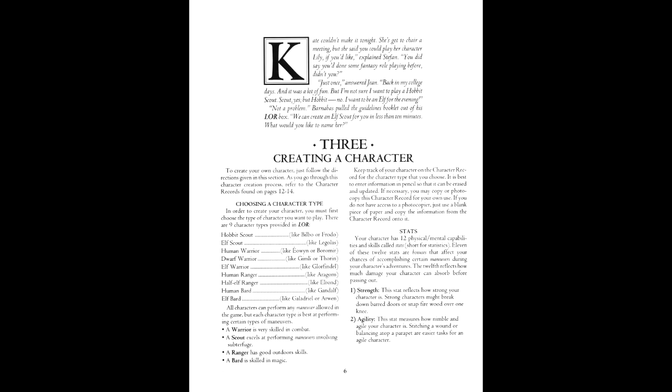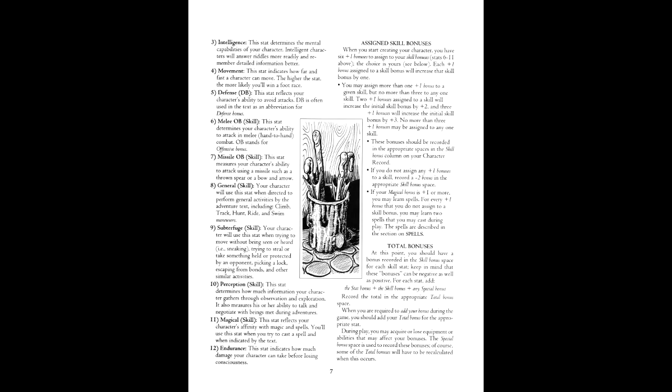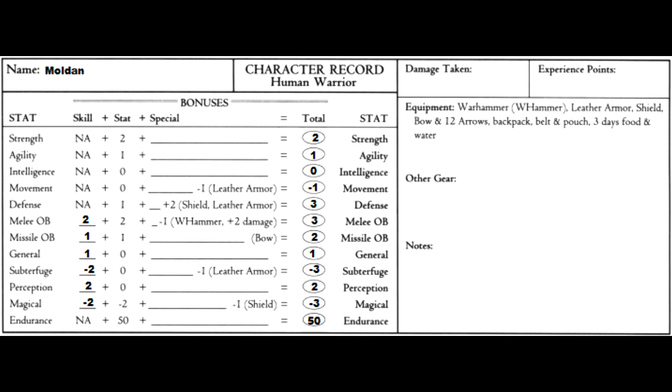Character creation is also brief — you merely take one of the character archetypes, distribute six points between the skills, and assign a modest minus-two modifier to any skills that have no points. For Moldon, we'll go with the human warrior template and apply the six points as follows: two to melee, one to missile, one to general, and two to perception, granting a minus-two modifier to subterfuge and magical. I get a very game book vibe — game book light would be more accurate — as even the game books I've covered had character creation that didn't go this simplistic. I understand the intent, but I think this is a case of doing it a little too well.